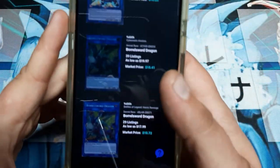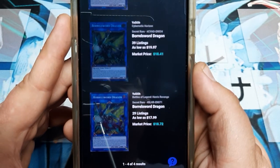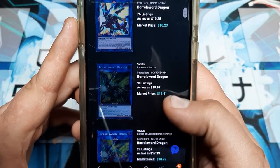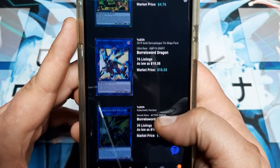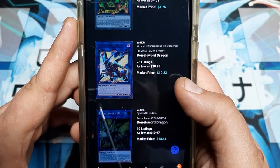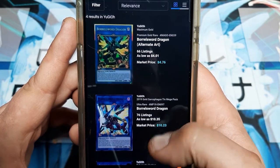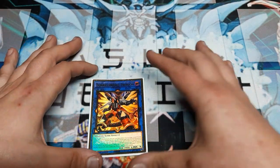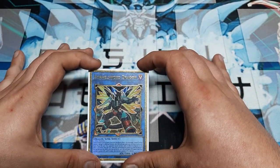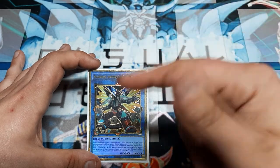What makes this so great is if we look at some of the print runs: the Battle of Legends Heroes Revenge is sitting around $18-$19. You have the Secret Rare from Cybernetic Horizon, again almost $20. You have the 2019 Ultra Rare Gold Sarcophagus Tin, again this is gonna be about $11. But the one that you guys see me running is under $5 - and that is today's price, I just pulled that up on TCG Player. The best part for me was this one was actually donated to me by one of our viewers, Mr. Drumsticks. Thank you so much - this has helped me in so many games.